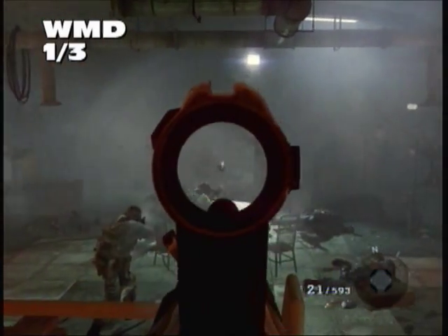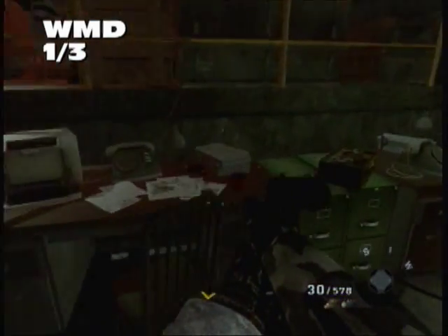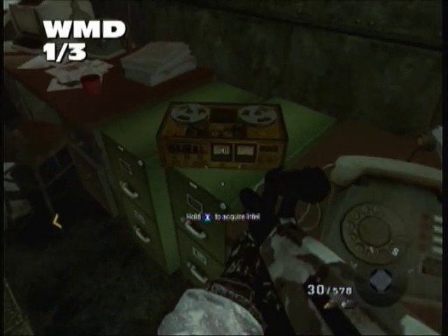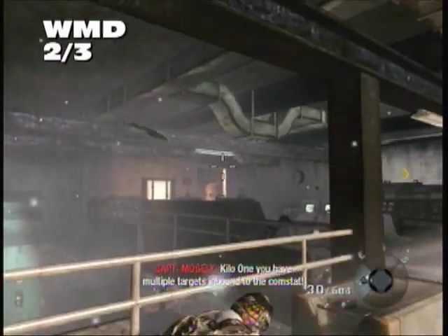WMD, first one. You're making your way into the barracks — I've taken out pretty much all the guys. Right there on top of a file cabinet. Very, very sneaky, Treyarch.